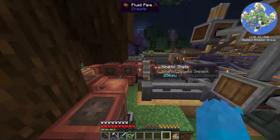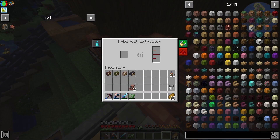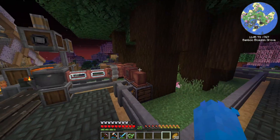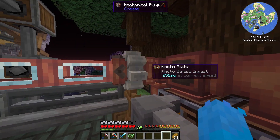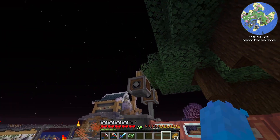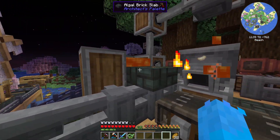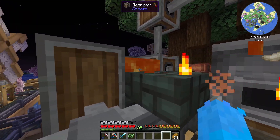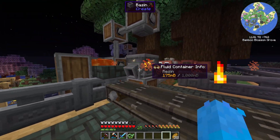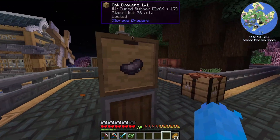Then there is also this thing — it makes use of arboreal extractors which extract tree sap from these dark oaks. The tree sap, as you can see, goes out here and gets turned into rubber. The mechanical press presses down on it and it makes rubber. Then I have this fan that puts out an airflow by this lava, which makes it so that things that go into here get melted. So when the rubber goes out it gets put into this and it gets cured into cured rubber.